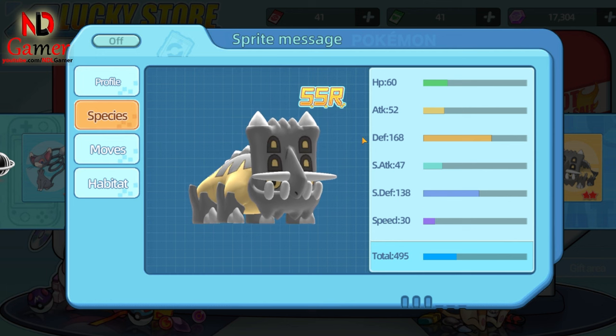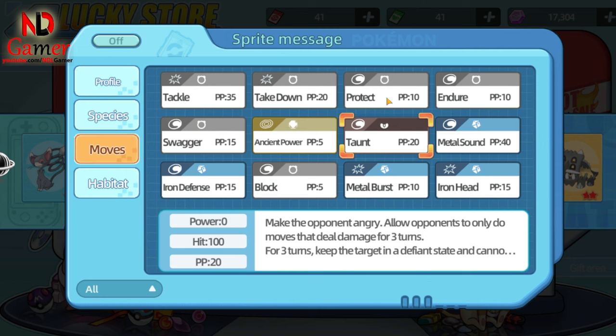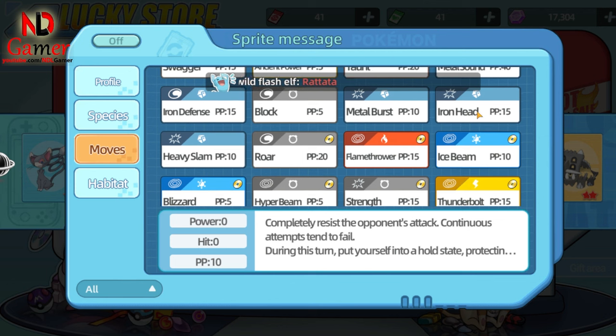This Pokémon specializes in defense, so you should build it as a defensive tank. Since it's hard to take down, you can use Taunt to prevent the opponent from using status moves, like sleep-inducing moves or Gyarados' attack buffs. In general, focus on using status moves like Protect.